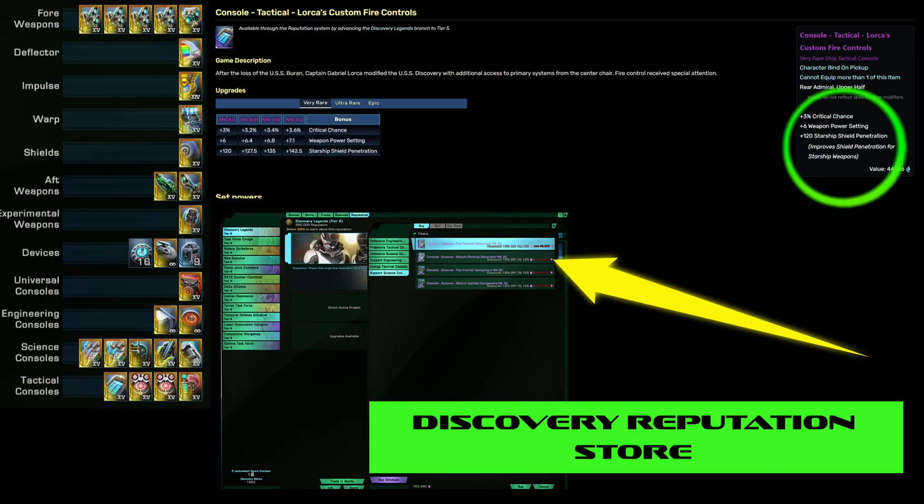Two of my consoles at least come from the Discovery Store, and Lorka's Custom Fire Control from Task Force Omega. I'm using the Assimilated Module mainly for the control it gives me.